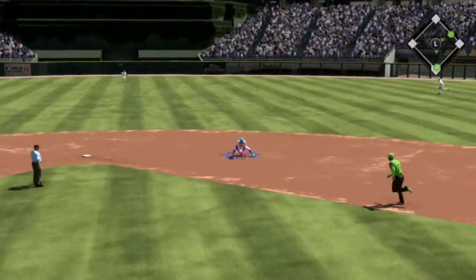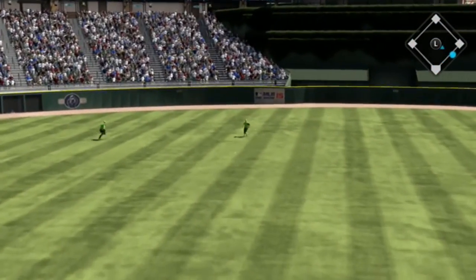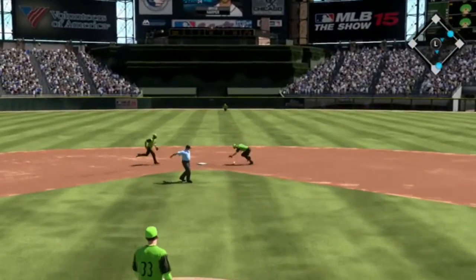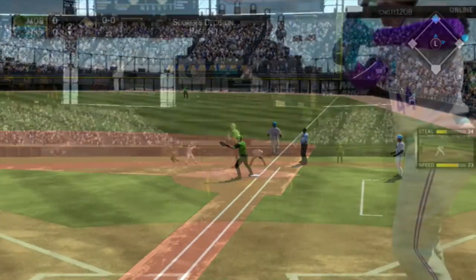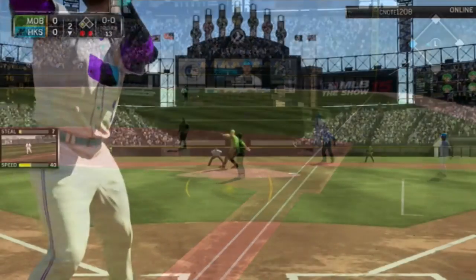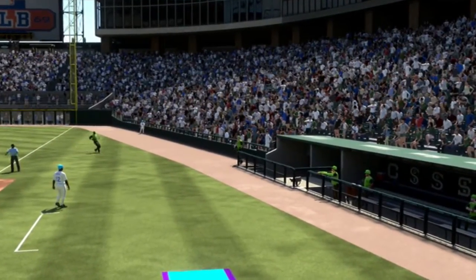We get a double play and get out of the inning. We head into the bottom of the second looking to get some runs. First hit of the game goes to Nolan Arenado into center field. Then Bryce Harper comes up and D. Gordon at second base can't handle the ball — we get to first with men on first and second. Unfortunately Anthony Rizzo turns a double play on us, two quick outs.